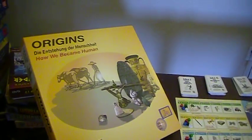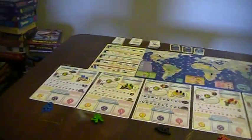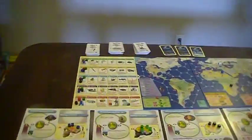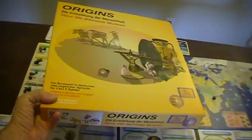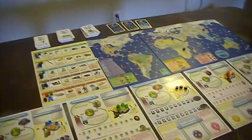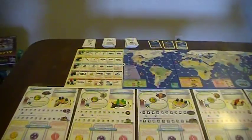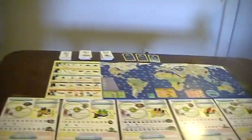I'm starting Origins: How We Became Human. The first thing I noticed when I opened the box is these maps fold and they're kind of the biggest thing in there. The box size is just not terribly fitted to the components, and this is kind of a shame because it means shipping is more painful for a box this size. That's just a very initial impression.